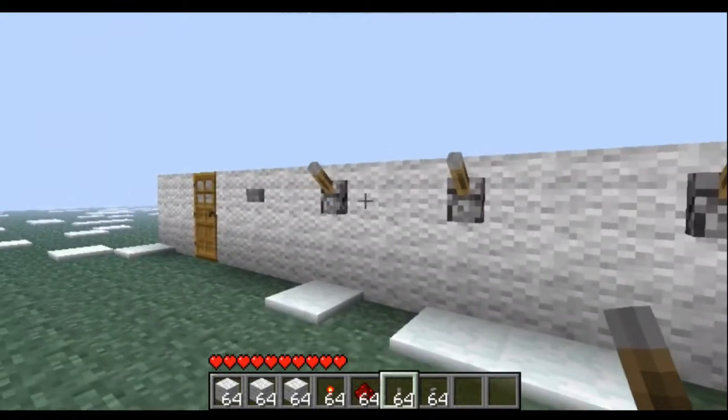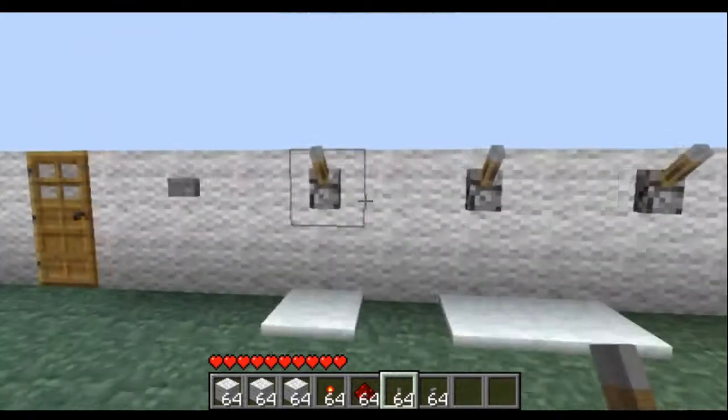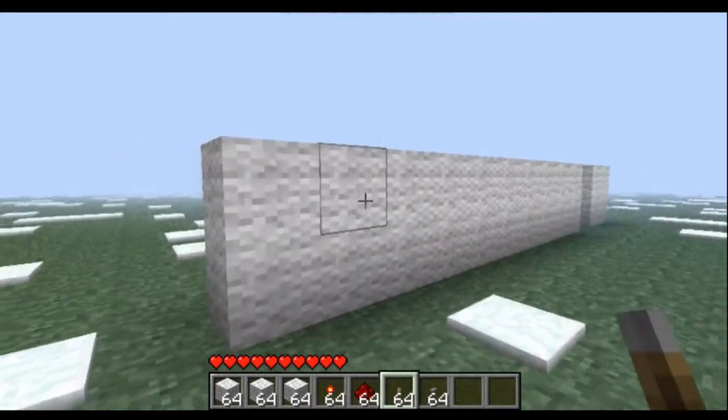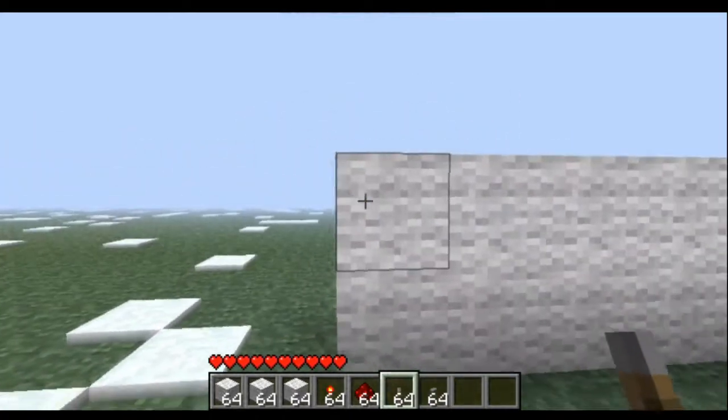Now we're going to set it to the combination we want it to be. I'm going to set it to down, down, up, up. Now you're going to go to the back, and behind each of the switches you're going to put a redstone torch.